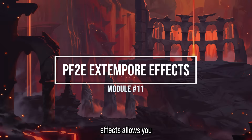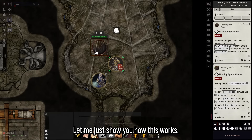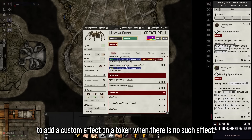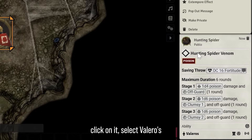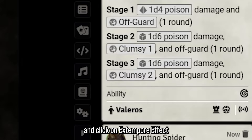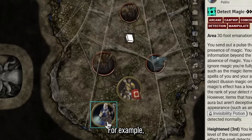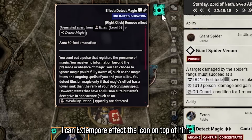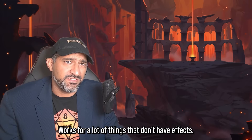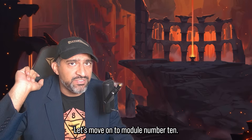Module 11: PF2e Extemporary Effects allows you to put an effect on a token even if there's no actual system effect for it. For example, if a hunting spider applies its venom on Veleros, you can right-click, select the token, click Extemporary Effect, and see a status showing the poison on stage one — it'll automatically increase in stages. You can also use it on spells; if Ezran has Detect Magic active you can add the icon on top of him so you always remember.